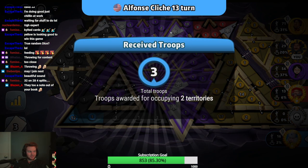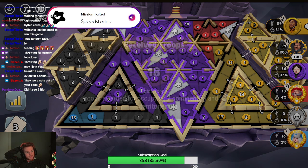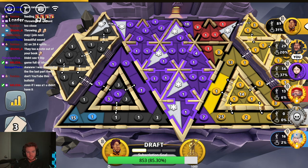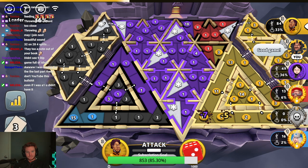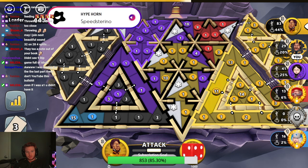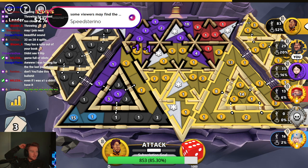Oh geez, oh boy — what do you do, man? Blue is just card skipping. I have a set so I'm definitely killing blue. Yellow is gonna just take it to one point now — he already holds 31%, it's over. Some viewers may find the following video disturbing, viewer discretion is advised.